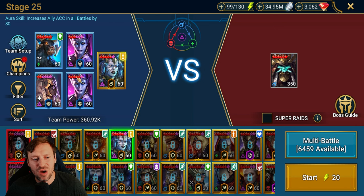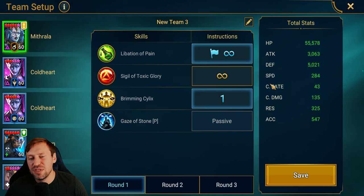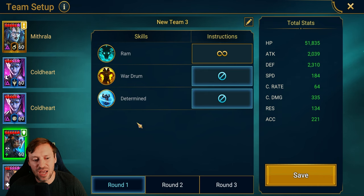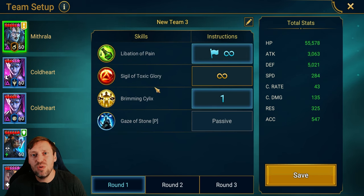We've got Mithrala, two Cold Hearts, Paragon, and Nullhorn. The most important thing is the speed tune: Mithrala at 284, Cold Heart number one at 251, Cold Heart number two at 249, Nullhorn at 184, and Paragon at 176.